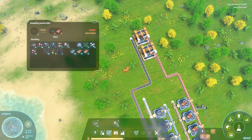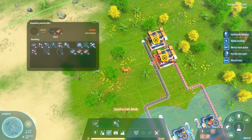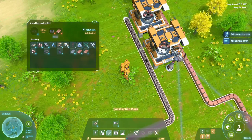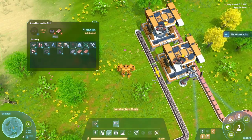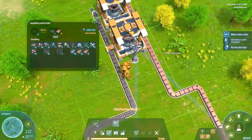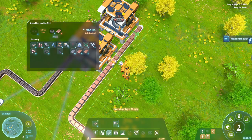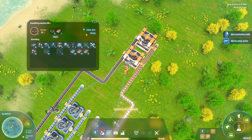Then we need a Tesla tower - we can stick one right here. And then we can feed this in, feed this in, and now we are making magnetic coils.